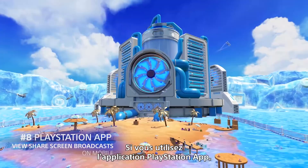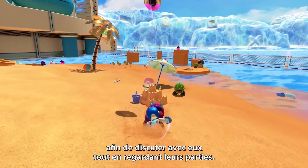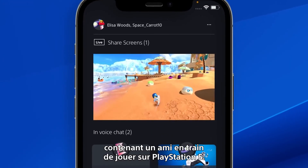If you're a PlayStation app user, you'll soon be able to view your friends' share screen broadcasts on the app, enabling you to chat and watch your friends' gameplay together. To start, join a party voice chat from your mobile device with a friend who's playing on PlayStation 5.